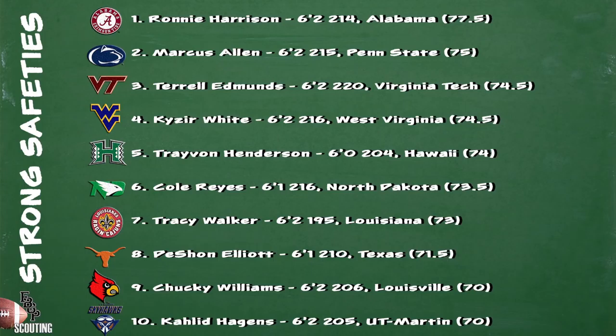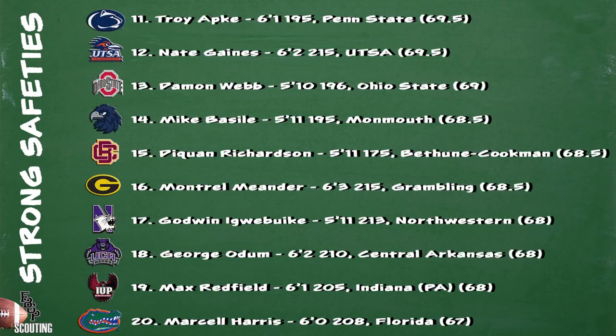Looking at prospects 11 through 20, Nate Gaines out of UT San Antonio is an underrated player who balled out in the Tropical Bowl. He has very good ball skills in addition to being able to do everything that you want a strong safety to do. Montrell Meander out of Grambling is one name to keep an eye on. He's a 6'3", 215-pound safety that's a former wide receiver. Meander has very good speed and is also going to be a riser during the pro day circuit. Max Redfield started his career off at Notre Dame but transferred to Indiana PA and helped the Crimson Hawks lead Division II in interceptions.